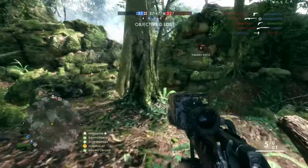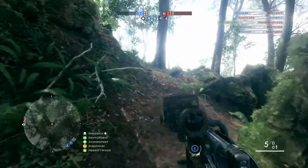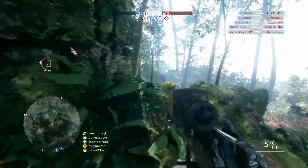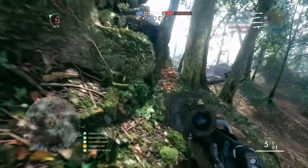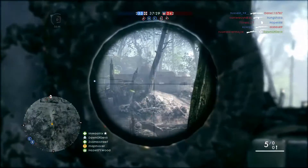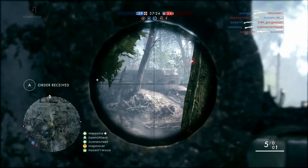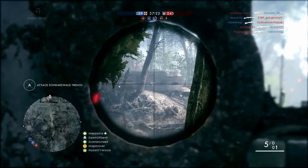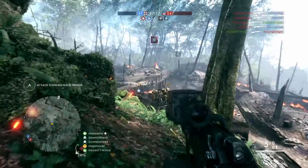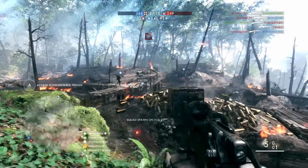The second version is the Carbine, which has a reflex sight with customisable zoom levels from 1.25x up to 2.5x. The third version is the Infantry model, which is exactly the same as the Lawrence of Arabia SMLE — the only difference being that the Lawrence of Arabia version is a skinned variant with a slightly different order of sight zoom customisation, though both offer the same 1x up to 2x zoom range using iron sights.